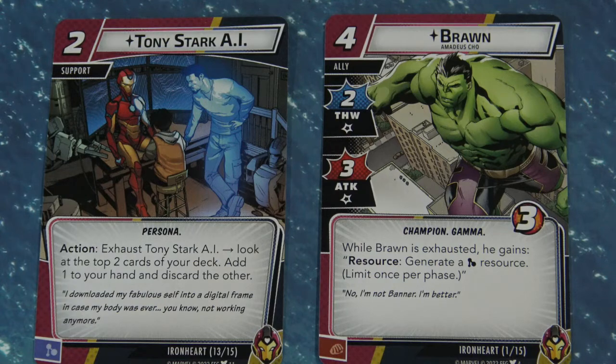Let's talk about two more permanent cards in the deck. The first is a support called Tony Stark AI. Exhaust this card, look at the top two cards of your deck, add one to your hand, and discard the other. This is a great way to filter through your deck fairly quickly. What's great is that it's not an alter ego form card, so you can use it in either form.